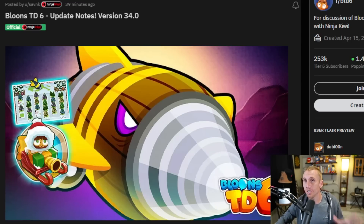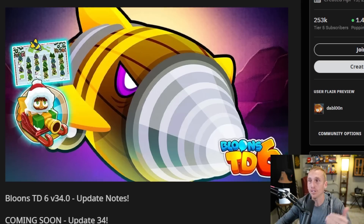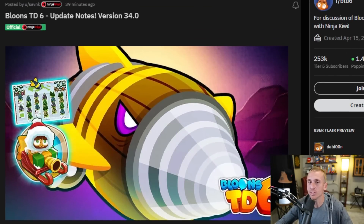Update 34 preview notes are here — well, actually they're the real notes this time. They just went ahead and gave us the full version of what's going to be going down in Update 34 on BTD6. We're going to go over it right here. The first one you see is our new boss Bloon, the Dread Bloon.